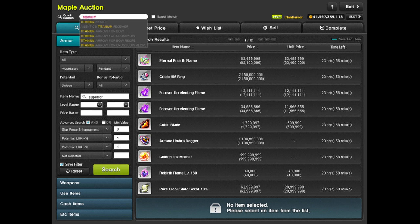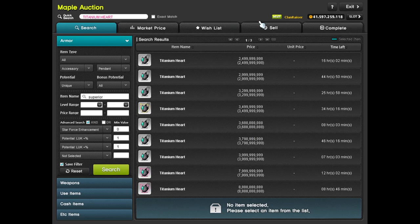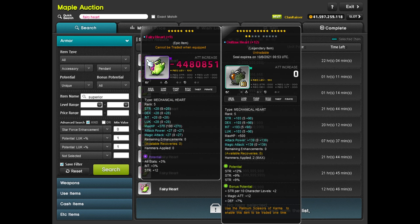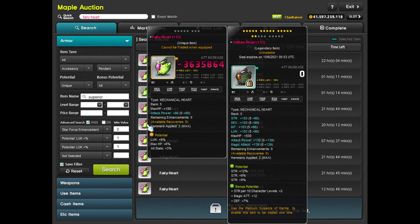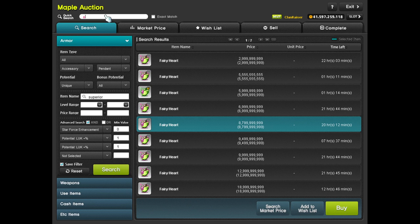For Evolution attack scrolls — which you get from Marvel and possibly Philo — these give eight attack or magic attack and are untradeable. They're great for hearts that aren't Outlaw, such as Titanium Hearts and Fairy Hearts. Both are untradeable after equipping, similar to Sweetwater gear, but they give eight attack each with Evo scrolls.